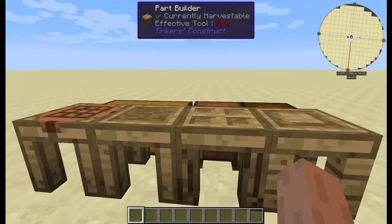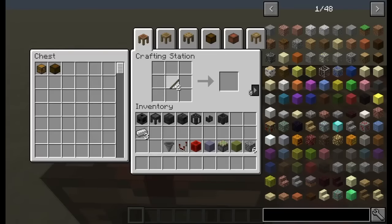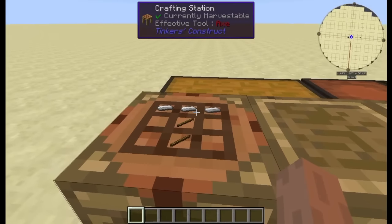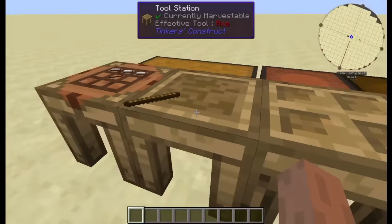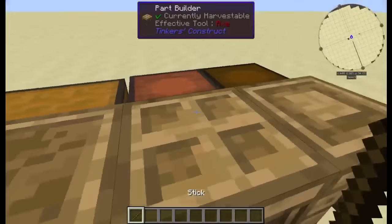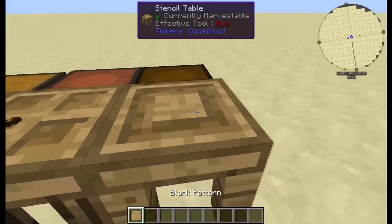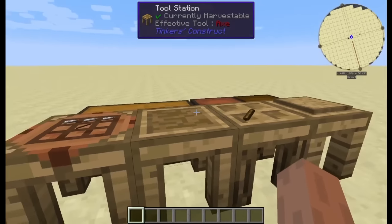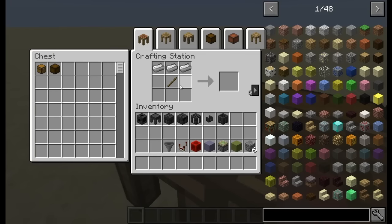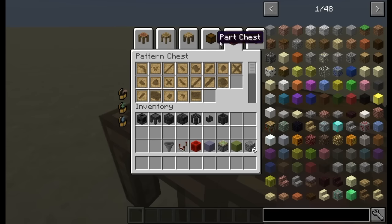Now, new additions since 1.7.10 — there are a couple of new features. First of all, if we go ahead and craft ourselves a pickaxe, you can see everything on the crafting table right there. That's a new feature and it's really cool. You can also see it on the tool station, the part builder, and the stencil table. The interfaces are slightly different as well. It's still the same crafting station, tool station, part crafter, part chest — which is new — pattern chest and stencil table.